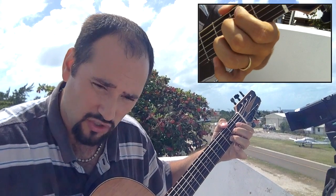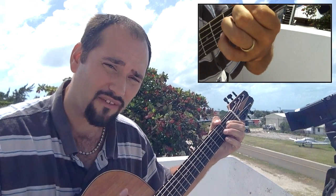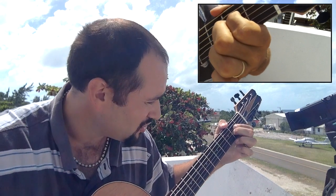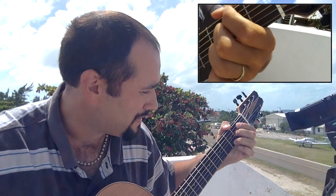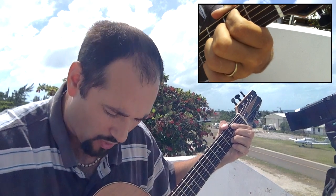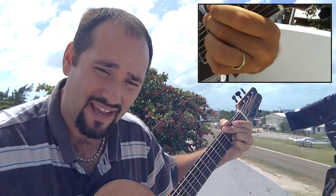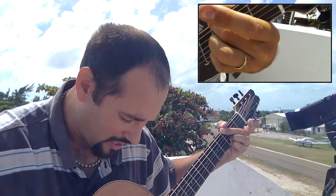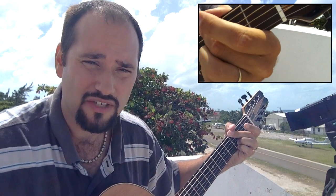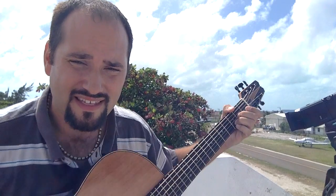Now we're going to do the A. Put the ring finger down for B minor now. Now the G. Let's end with the D. That's the key of D.